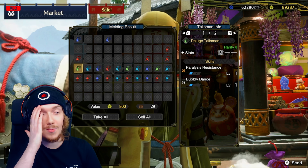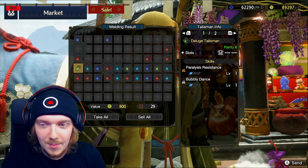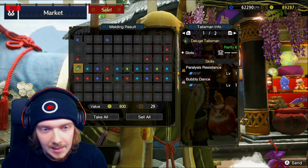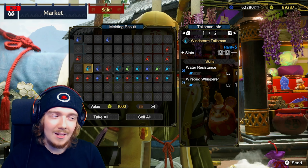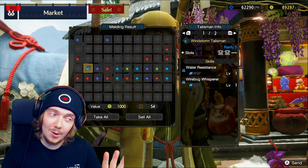Paralysis Resist and Bubbly Dance again — I like to see Bubbly Dance because I think there's build potential, but not for a rarity four. Guys, put in the comments what your best talisman is so far, because if you're having luck like me right now, this is not looking great — though we still have a few more to go through.